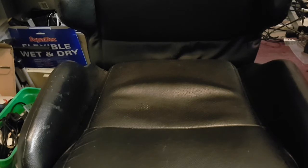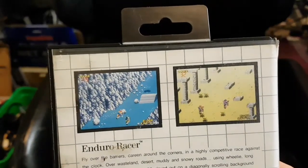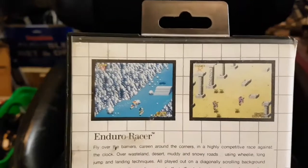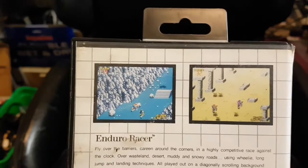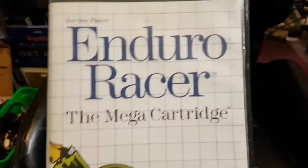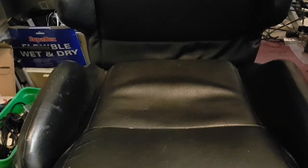Next up is Enduro Racer. I haven't played it. I think it's different from the arcade — didn't the arcade have handlebars you could pull up? On the Master System it looks like an isometric version, which looks pretty cool. It was part of a bundle, so I picked it up and decided to keep it.